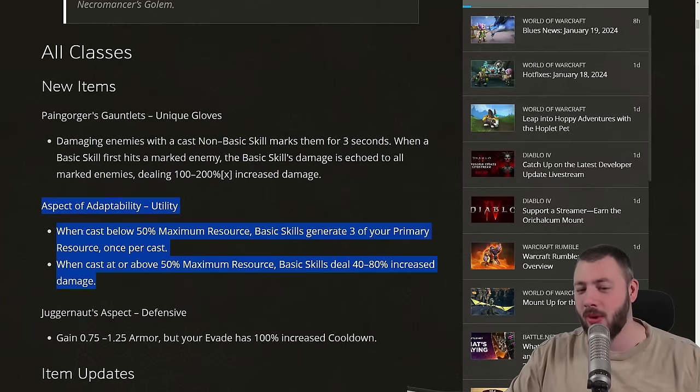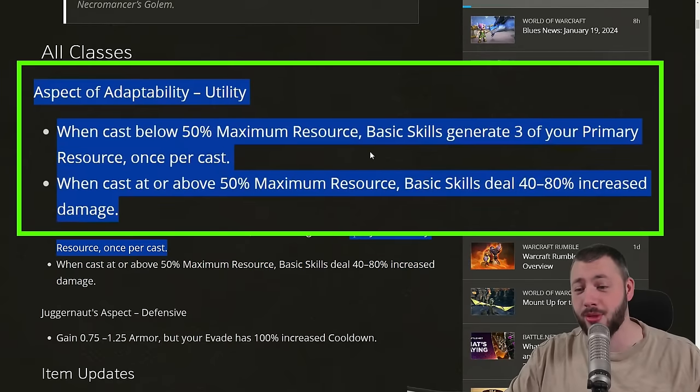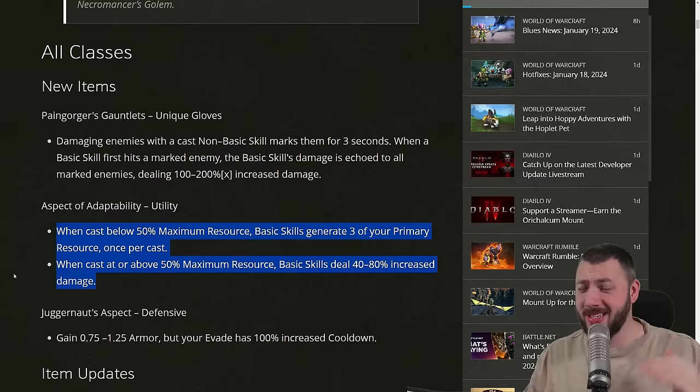Then the Aspect of Adaptability. When cast below 50% maximum resource, the basic skill generates another 3 primary resource — that's huge. And when cast above 50% maximum resource, basic skills deal 80% increased damage. A basic skill-blasting Druid could be happy about this, but usually they don't actually use spenders, so maybe more Barbarian.